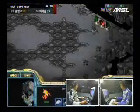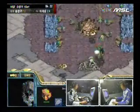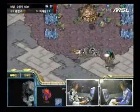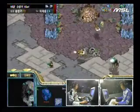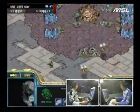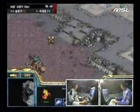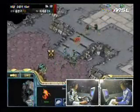Unfortunately Stork only made one gateway so he can't really produce a lot of units and he's not going to be able to pressure Savior a whole lot. But Savior's forced to position his units at his natural in anticipation of Stork's attack, and that makes it very difficult for him to stop these Corsairs from taking on his Overlords. Stork is exerting some early pressure and it's going to slow Savior down, who's having difficulty guarding his ramp.